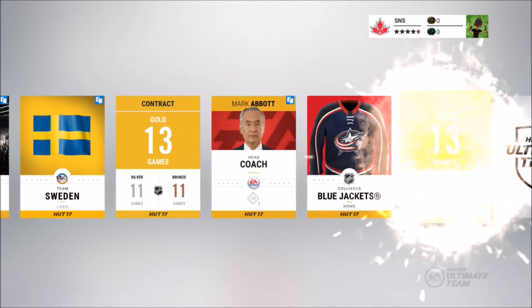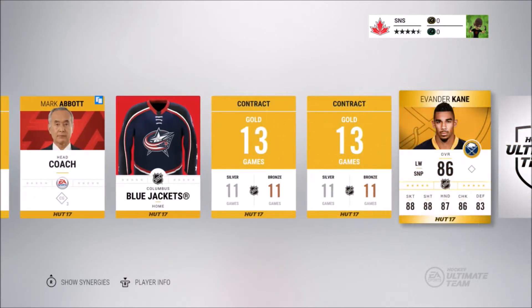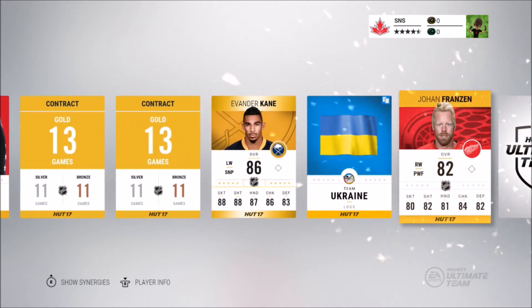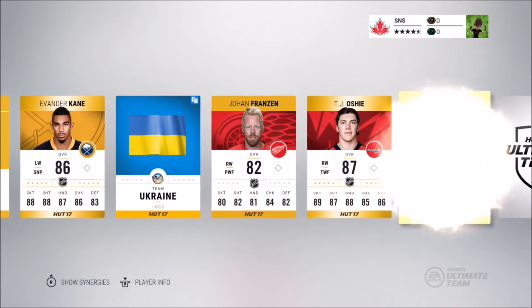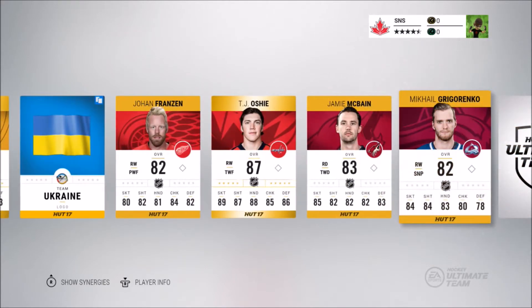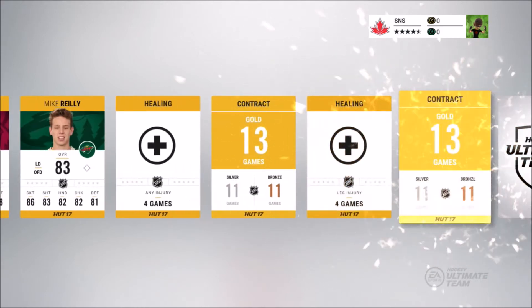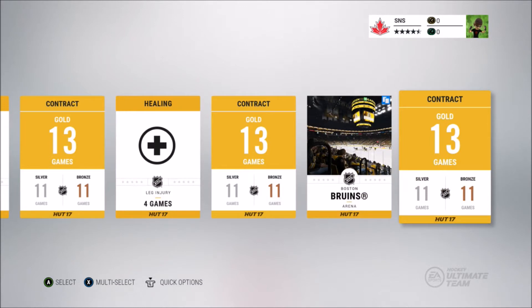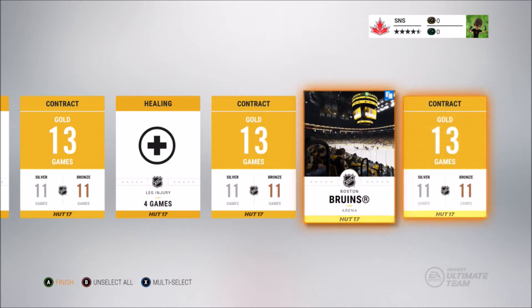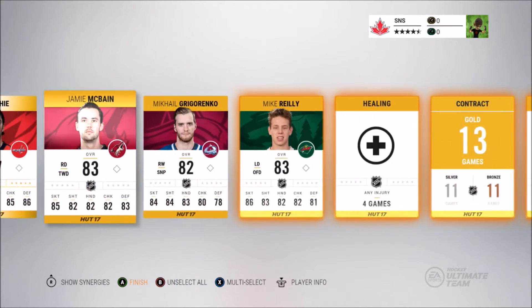I didn't really want to spend more money today, but here we go. We got a club jersey — I don't know if I have that one. Evander Kane, I already have that. TJ Oshi — I don't think I actually have that yet, so that's going to my set. Same with McBane. Gregoranko, Mike Riley — and an 87 in our first gold pack, not bad at all.